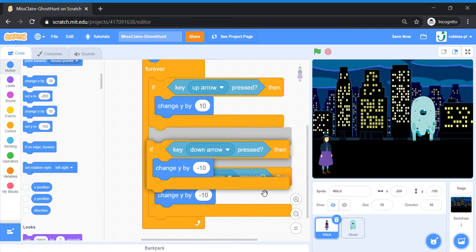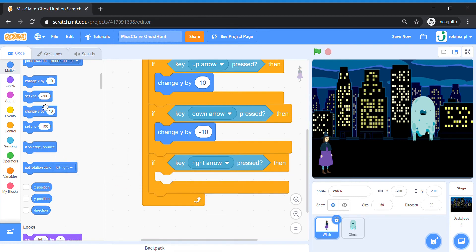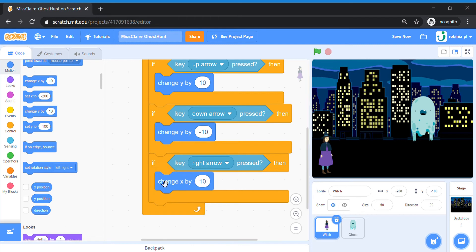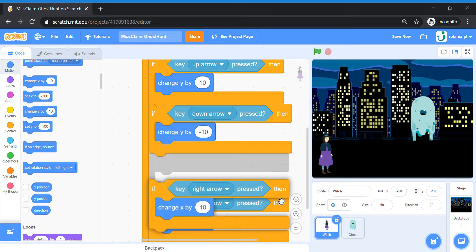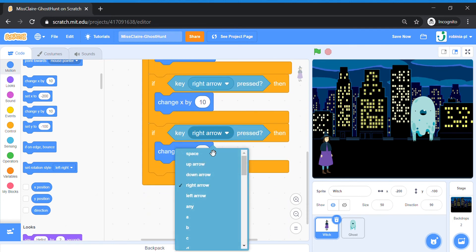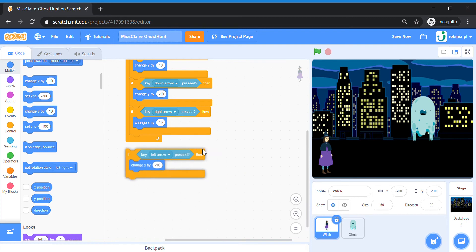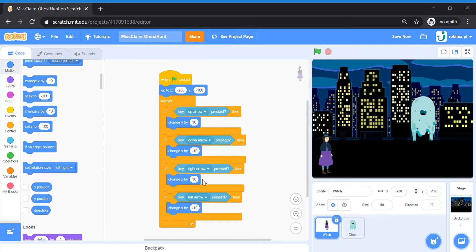Now let's do left and right. Remember, left and right is Change X, so we've got to use a different block. I duplicate my code, change to the right arrow, delete this block, and pull out a Change X block. Duplicate this right arrow code, put it at the bottom, change it to Left. Left arrow: Change X by minus 10, because this goes the opposite direction. So this should be your whole code — up, down, left, and right. Make sure you check your code properly before you test out your whole game.